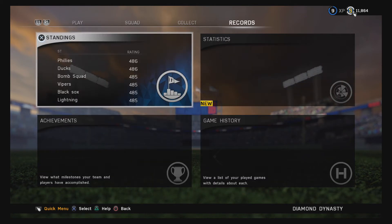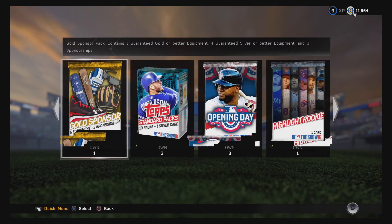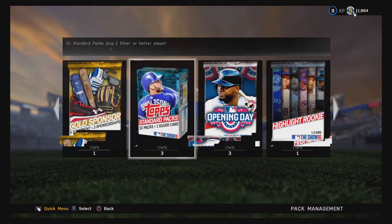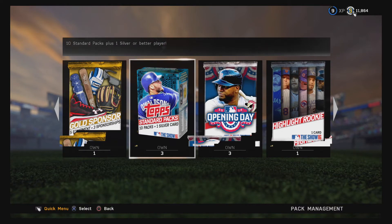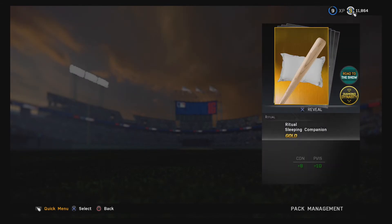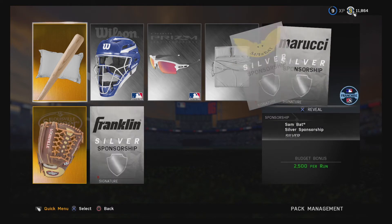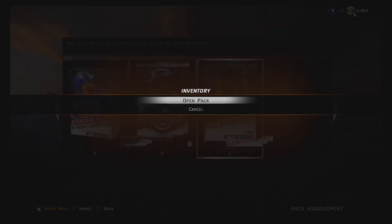Let's get into inventory — that's what we want. Open packs, there we go. We'll probably open the gold sponsor thing, the highlight rookie, and about 15 of these packs, then one opening day pack. Starting with the sponsorship — it's kind of the least important I guess. We got a contact and plate item, some eyewear, a ritual, and a gold glove. That's nice.